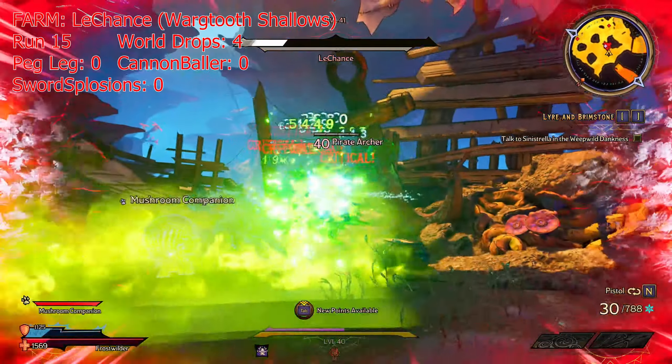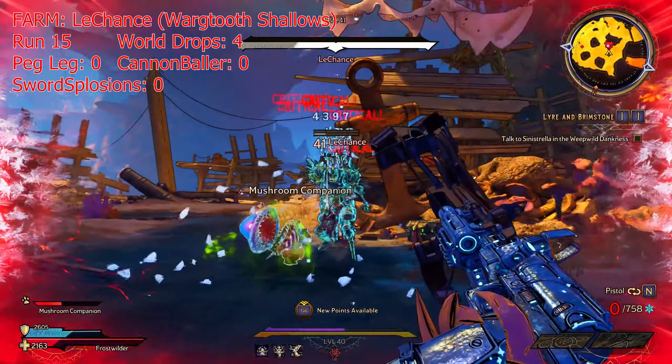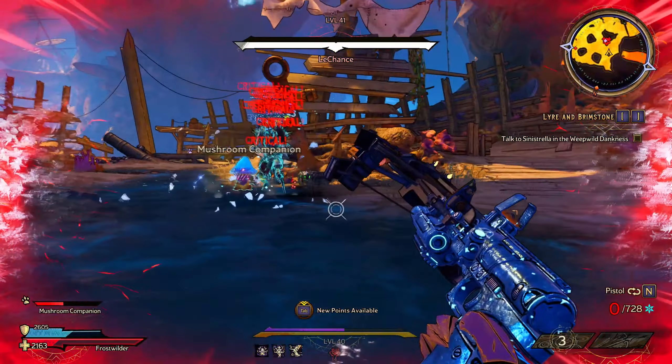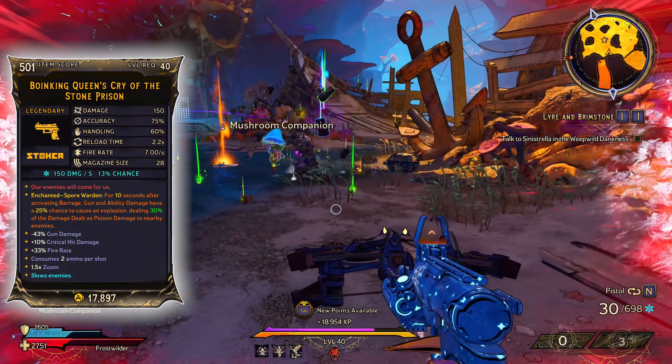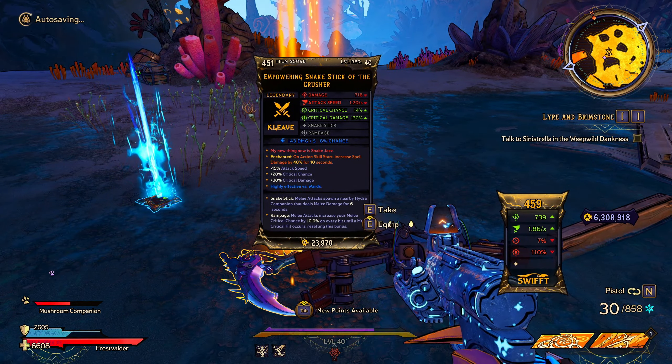If you're curious, I am actually using the Queen's Cry as my main weapon of choice for this farm, as I was lucky enough to have the Spore Warden Enchant that has a 20% chance of causing explosions after using Barrage, which is super effective against bosses for my build.